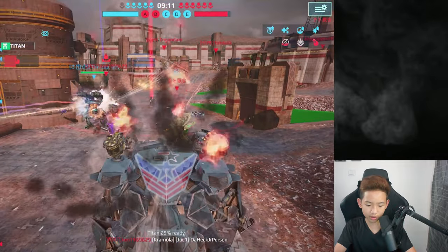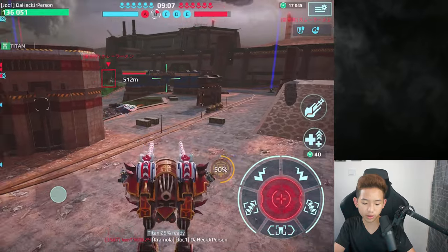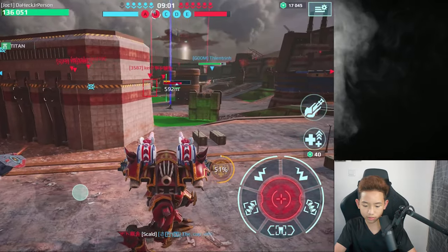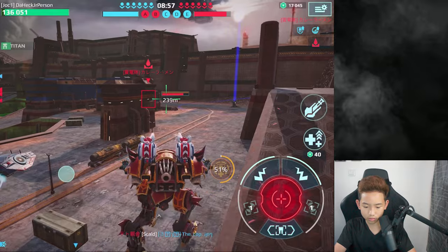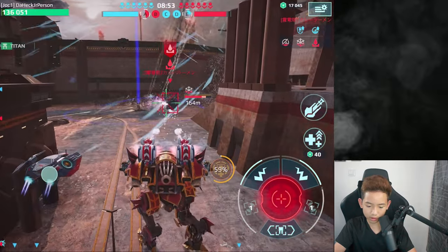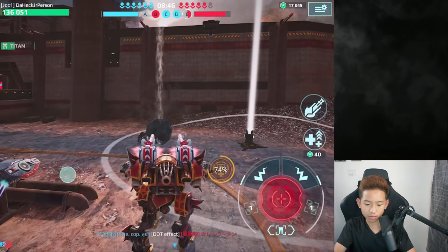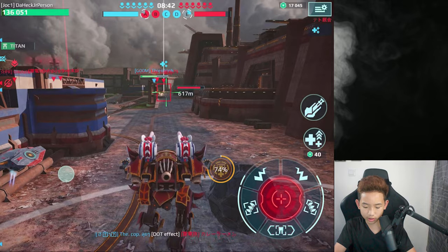Everybody's attacking me, I can't really do anything. Let's spawn with the Hawk. The Stings have a lot of range, I gotta say. Put the corrosion in — the corrosion is absolutely really good.